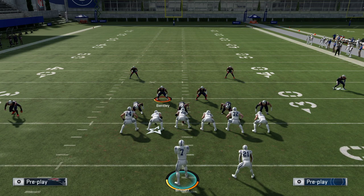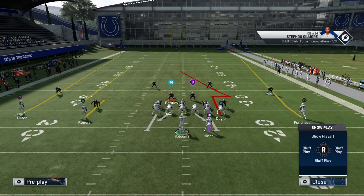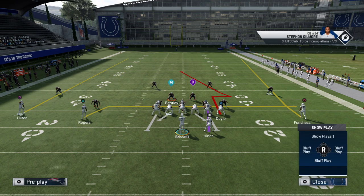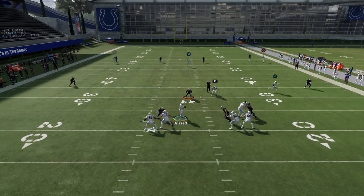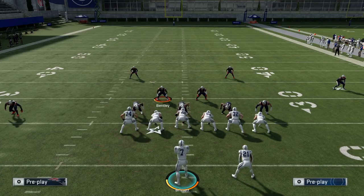Don't get your hopes up too much, because there are situations where this doesn't work. The reason I picked this play is because it has fade routes. If I were to use a streak instead, there's a good chance he just bumps into the corner and throws everything off. Sometimes he still wins, but you can't rely on it — and you can see here he just bumps into him and there's nothing you can do.